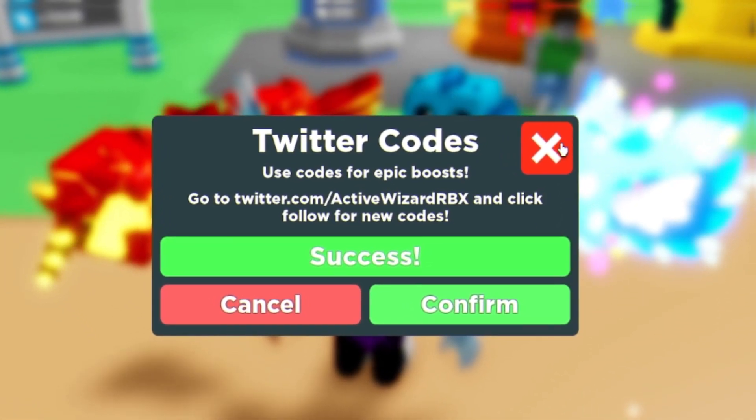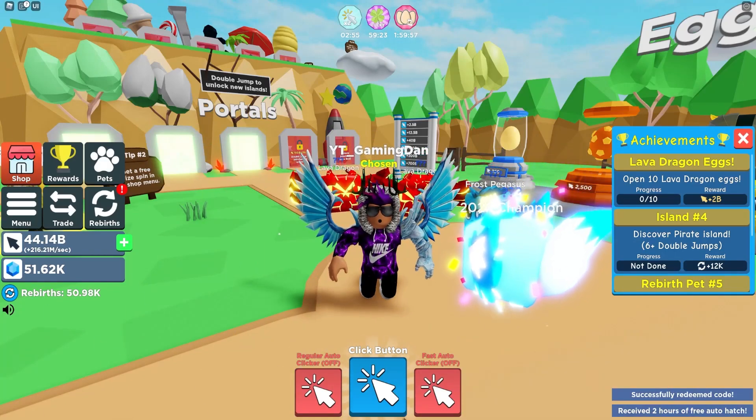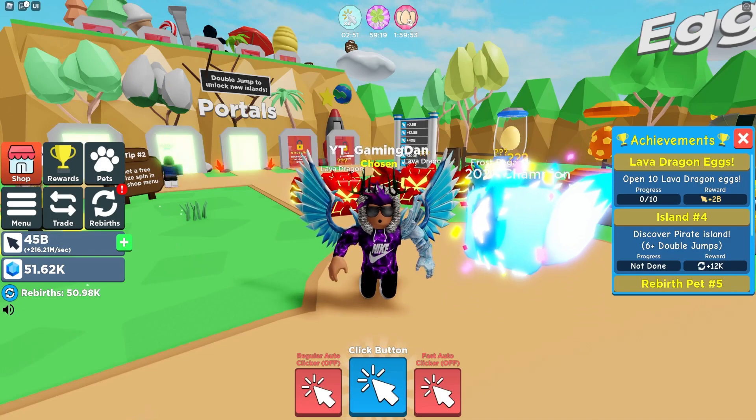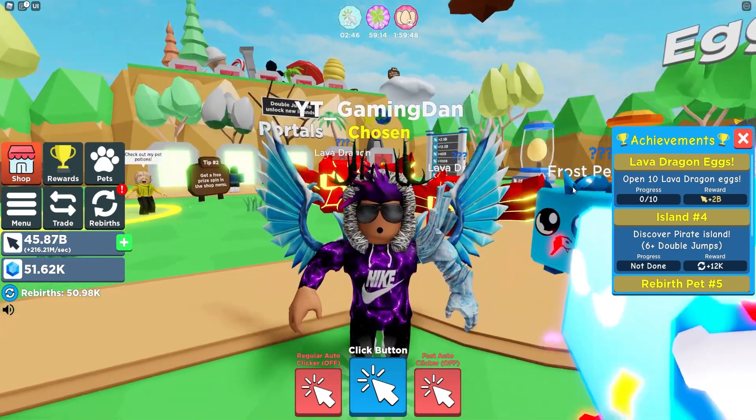And finally we have the code 'free auto hatch'. Redeem that code, click Confirm, and as you can see — success! That's all the working codes right now in Clicker Simulator. I hope you enjoyed the video; if you did, make sure to like and subscribe for support. Peace out.